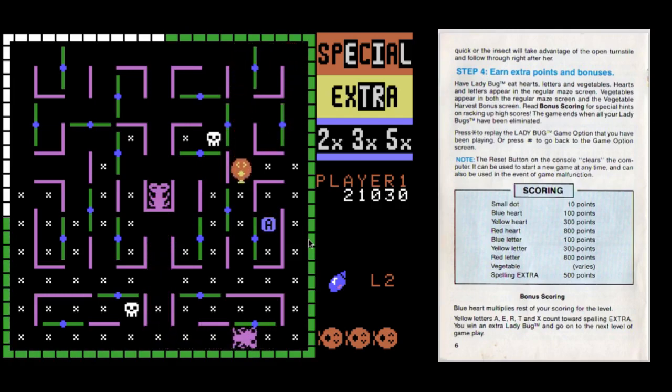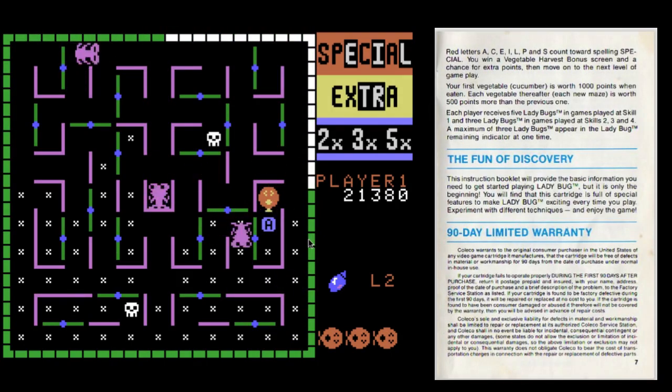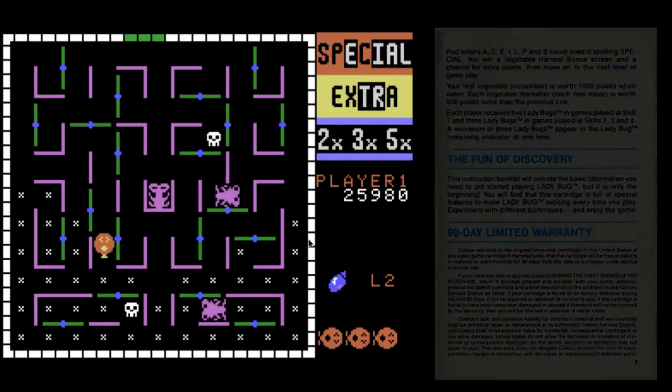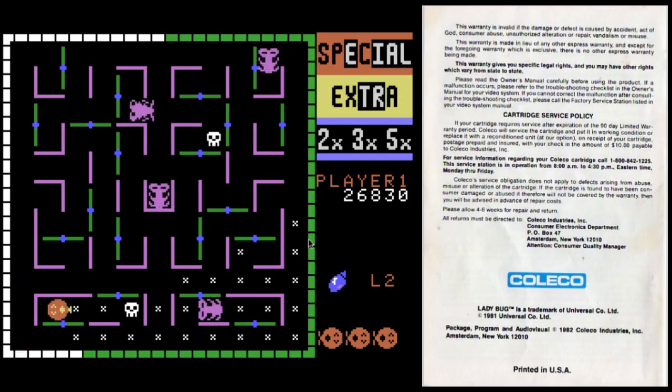If you also notice, some letters overlap. So the A will apply for SPECIAL and EXTRA, and it will also apply the letter E for SPECIAL and EXTRA, so be on the lookout.